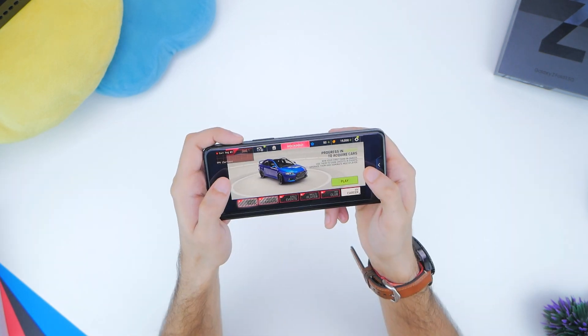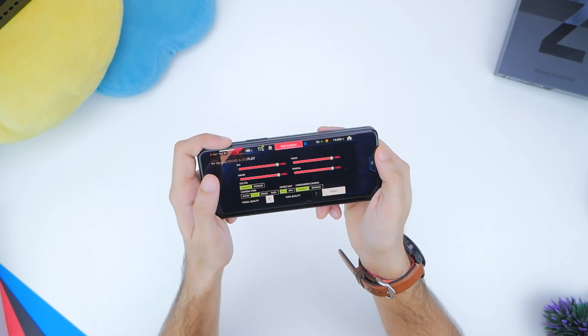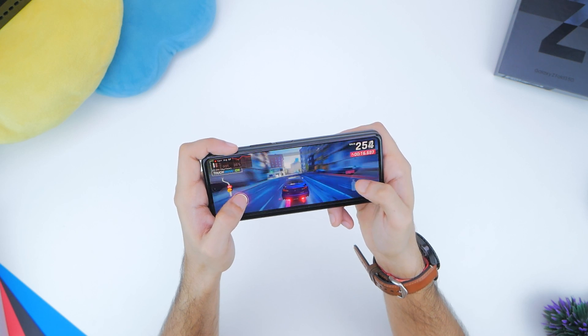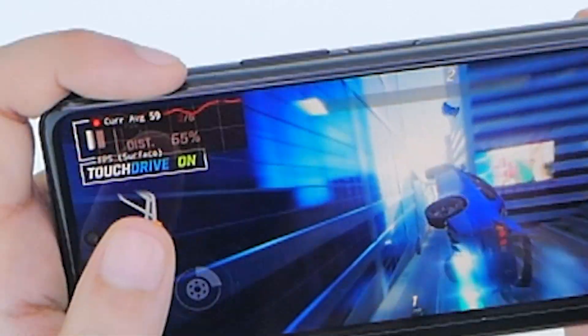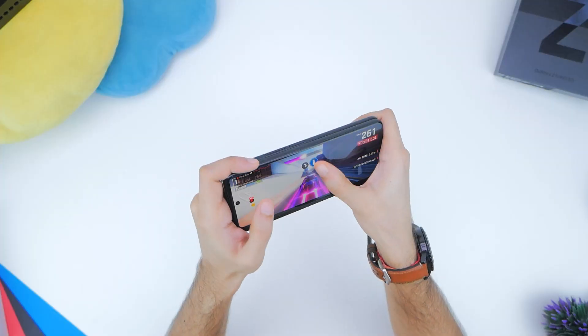The first game we're testing is Asphalt 9, with graphics set to high quality, starting on the cover display. Performance is fluid, backed up by FPS readings ranging between 49 to 60. It stays around the high 50s for a very long time but sometimes you notice it bounce down.